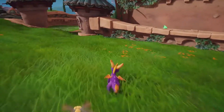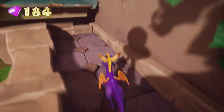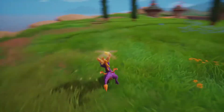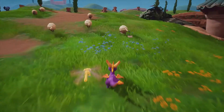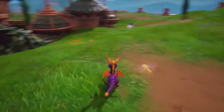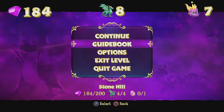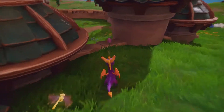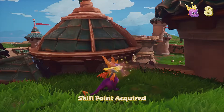You can see the thief right there, but first I'm going to pick up these few gems. I'm not going to chase him just yet, because there's going to be a skill point — you have to find the hidden tulip. That one is over here, just burn it and you get the skill points.